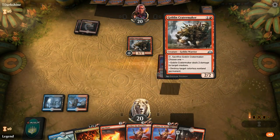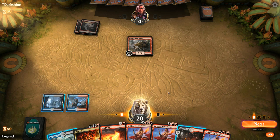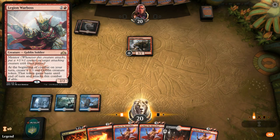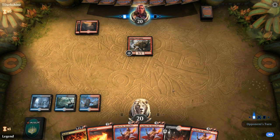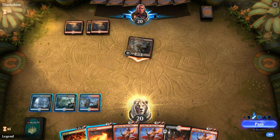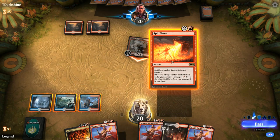It's going to be a Goblin Cratermaker on turn two — I wonder if this is Goblin tribal. I think I'm going to keep up our removal spells and just take two in case our opponent has a Legion Warboss we want to kill, then play our tap lands next turn with the other removal spell. I'll put a stop here just in case they play a Warboss. They did not play Warboss — we'll Spit Flame the Cratermaker. If they play Krenko we've got an answer and it is indeed going to be Krenko, so we'll use Bedevil here.